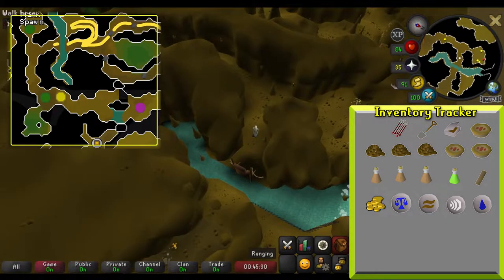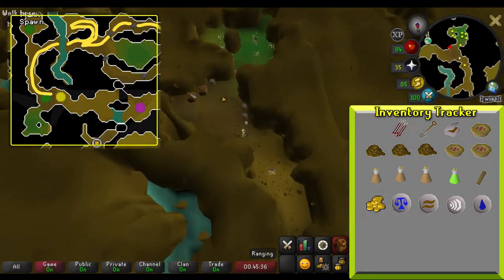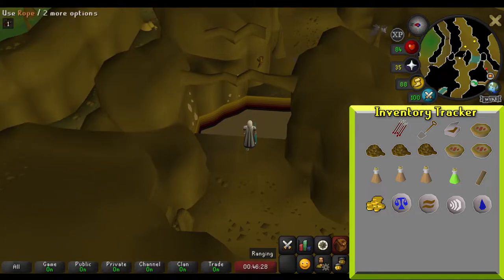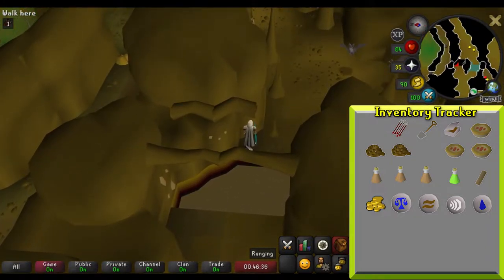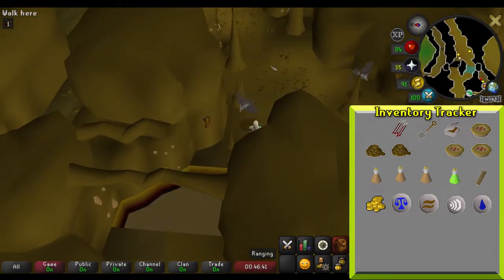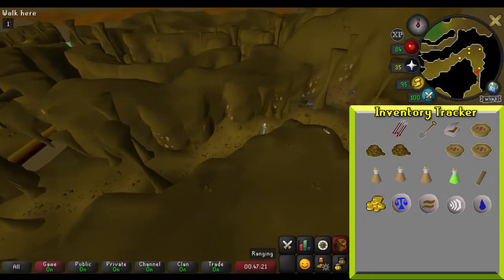Continue over the bridge heading west and move south once you reach the end of the hall. Head south until you can turn east and continue east until you reach a forked path. Take the northern path where there is a trench. Use your rope on the rock above the trench — this does fail sometimes, which is why we brought an extra rope just in case. Swing over the trench once the rope successfully attaches to the rock. If you happen to fall while swinging over, follow the path out of the bottom where you will be back near the beginning of the pass, then follow the same path and try again.